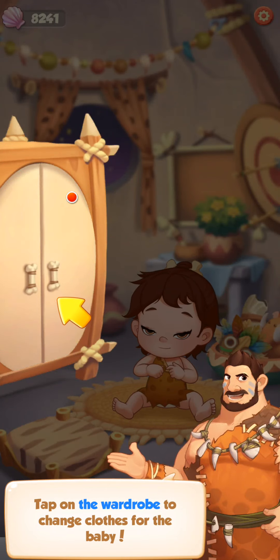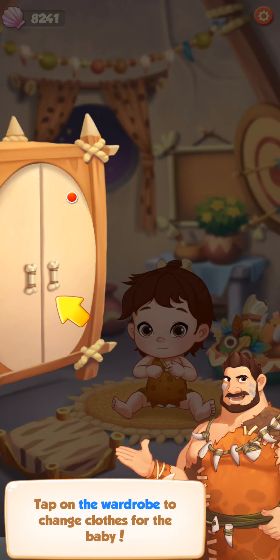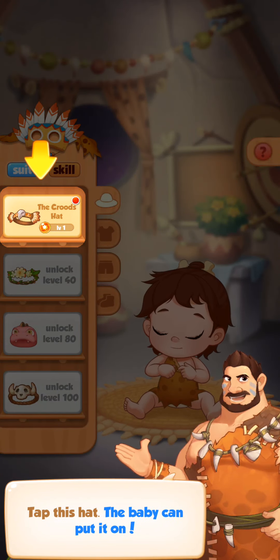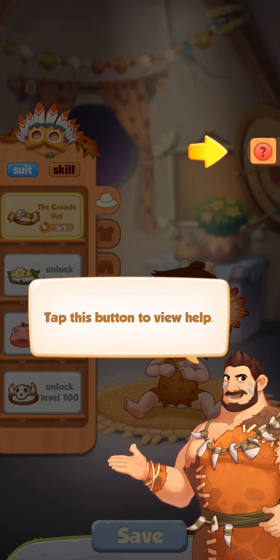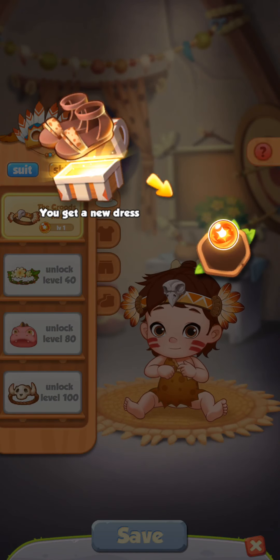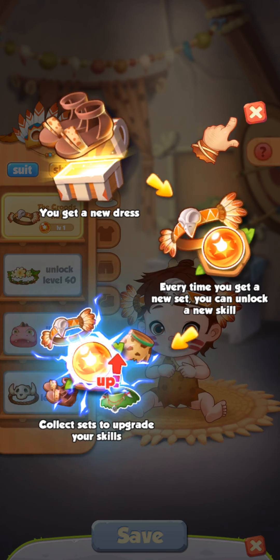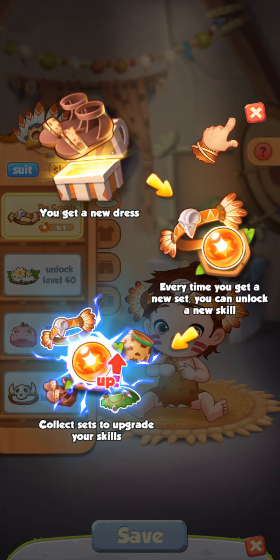That's interesting. Tap on the wardrobe to change clothes for the baby. The Croods hat — you get a new dress! Every time you get a new set, you can unlock a new skill. Collect sets to upgrade your skills.